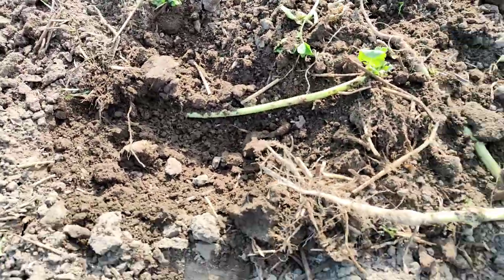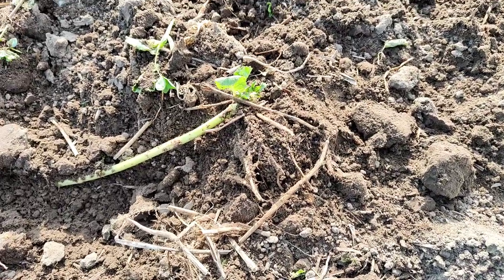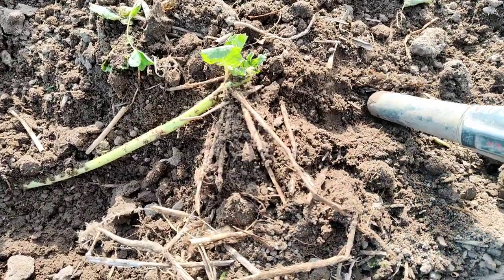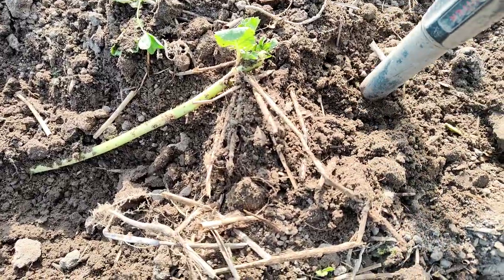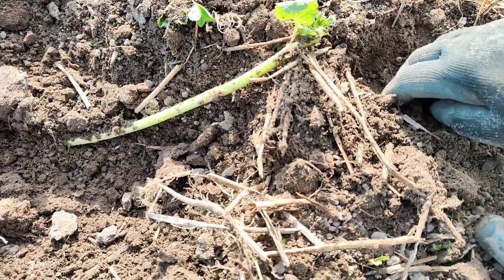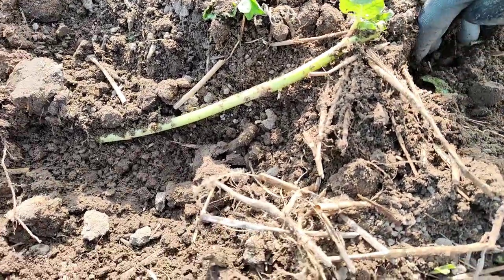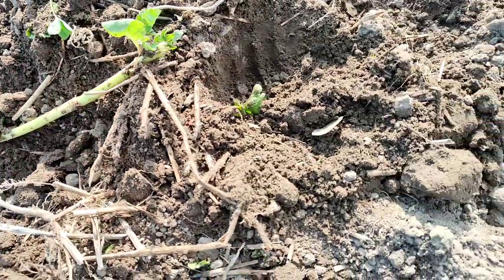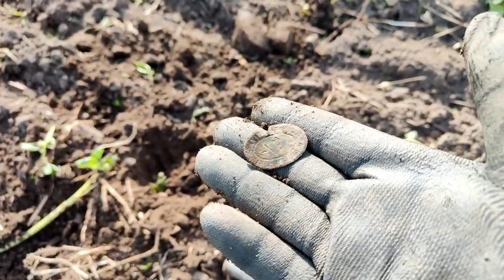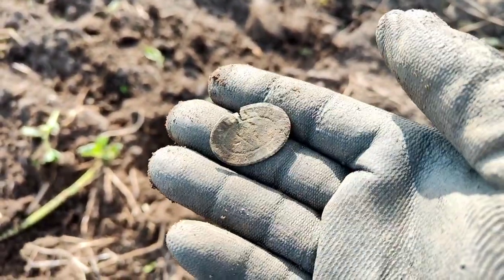The next decent signal I just slipped out of the hole — it had already moved. Variable targets can be tricky; sometimes you can get things very close to the surface. Reading in the mid-60s, about 68. Eventually flipped out this little coppery thing — I've had a similar one here before. I think it's a token, possibly a co-op token or something like that.